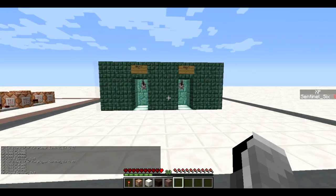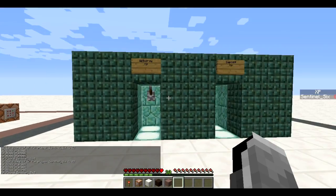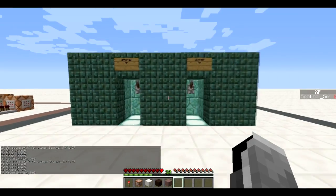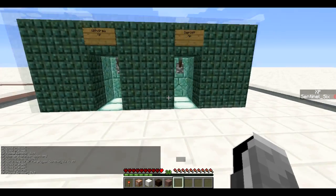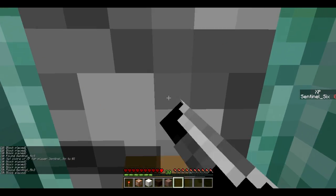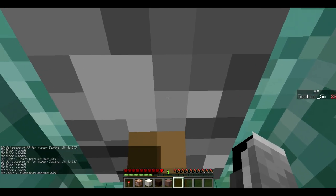Hello guys, SunnestickedGamer here with another video. Today I've got XP storage in vanilla Minecraft. This little contraption here is basically just two boxes — with one you can deposit XP into your XP bank, and with the other you can withdraw. It's a way to safely keep your XP somewhere so you don't lose it when you die. Let me demonstrate it — I'm going to turn this on and as you can see it will start taking my XP and adding to the score in the sidebar.